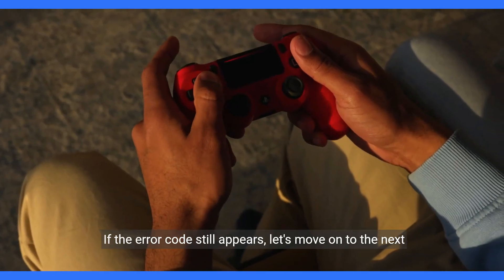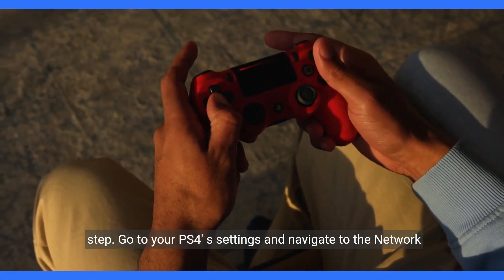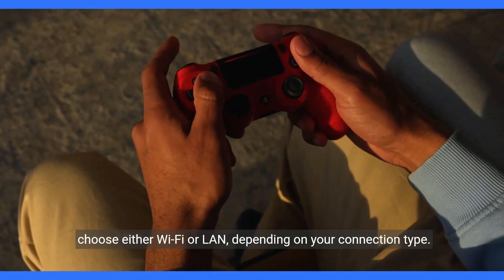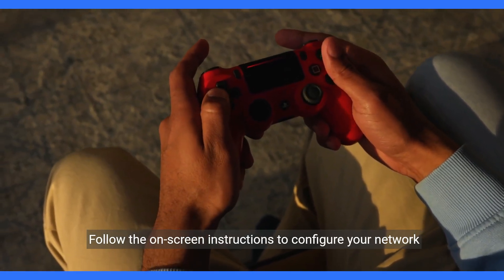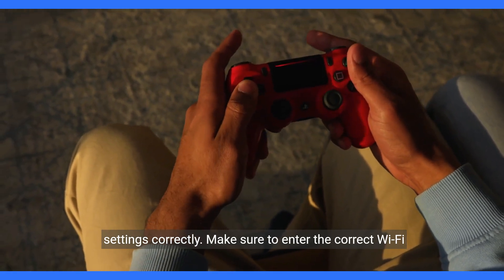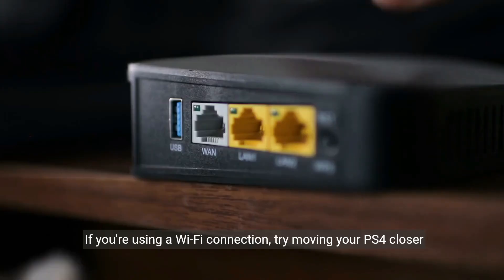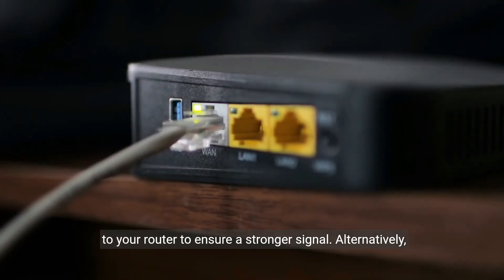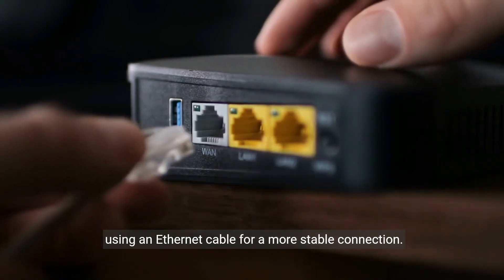If the error code still appears, let's move on to the next step. Go to your PS4's settings and navigate to the Network section. From there, select Setup Internet Connection and choose either Wi-Fi or LAN, depending on your connection type. Follow the on-screen instructions to configure your network settings correctly. Make sure to enter the correct Wi-Fi password or connect your LAN cable securely. If you're using a Wi-Fi connection, try moving your PS4 closer to your router to ensure a stronger signal. Alternatively, you can try connecting your console directly to the router using an Ethernet cable for a more stable connection.